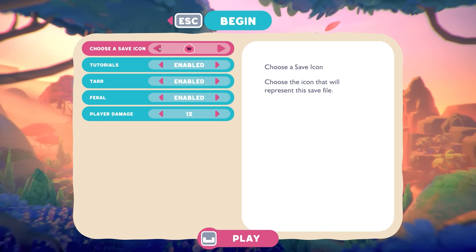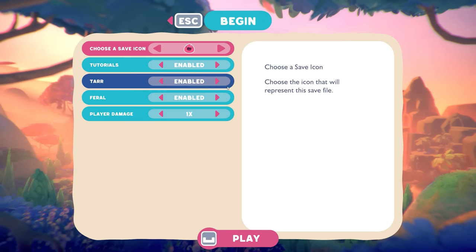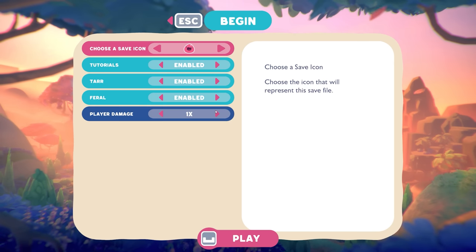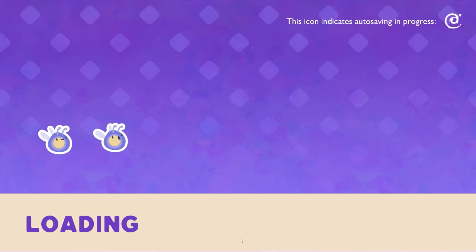I'll keep the tutorials on. Tars - yeah, keep those enabled. Feral slimes - yes. Player damage is set to 1x, which modifies damage received from all sources. It goes from 0.5 to 1.5 - there's no 0.75 option which is kind of weird. I'll just keep it at 1x. Let's start.